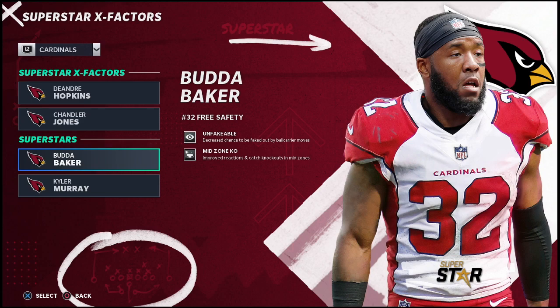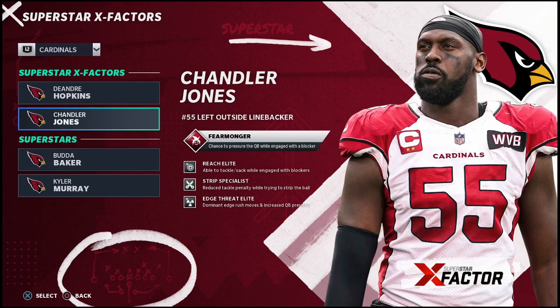I believe the Cardinals might be one of the best teams in head-to-head. More than anything, I wanted to show you how this ability combo — Edge Threat Elite and Strip Specialist on your defensive end — is going to absolutely dominate this year. Make sure to look for players in MUT that can get those two abilities, and consider using the Cardinals. Chandler Jones is an absolute machine in Madden 21.